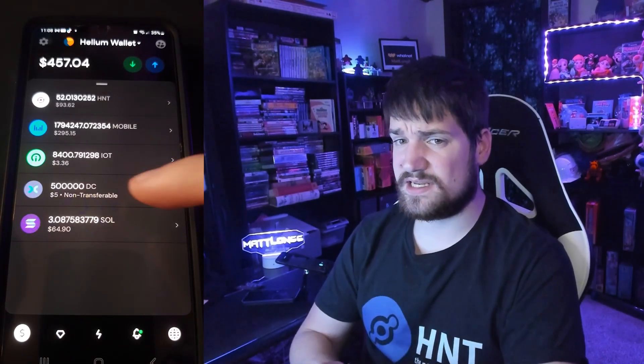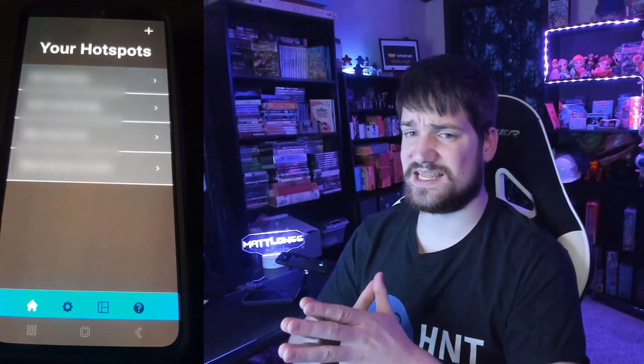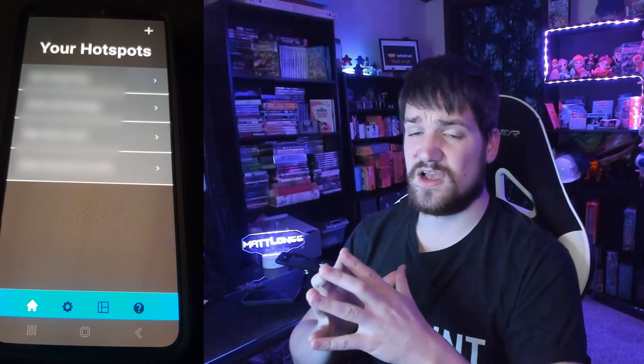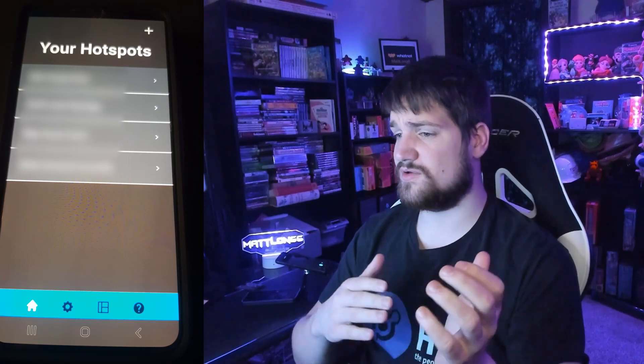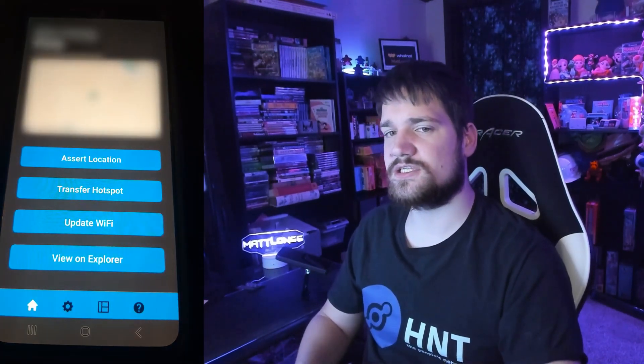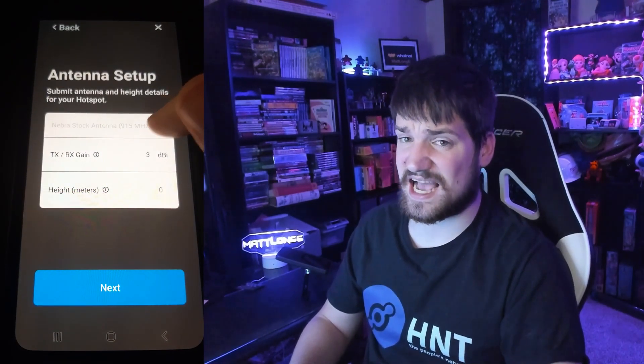Now what you're going to need to do is open up the app that matches the name of the creator of your hotspot. So if you have a Bobcat, you need to download the Bobcat app. After you've found your location, some of the apps allow you to update your antenna's gain and height.